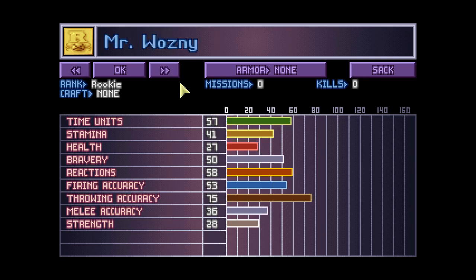Then we have Mr. Wozni — Bravery 50, excellent reactions, almost maximum firing accuracy, only average strength, good time units — a nice soldier. Then we have Billy: enough time units, enough stamina, maximum bravery, maximum reactions, almost maximum firing accuracy, and good strength. You're cool, really cool — don't want to lose this soldier.